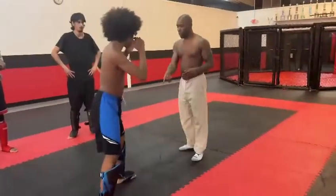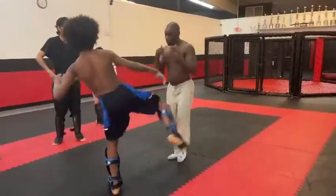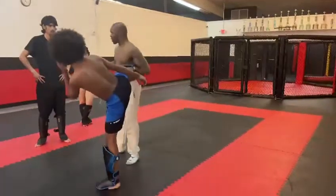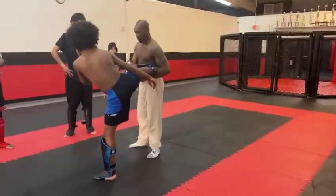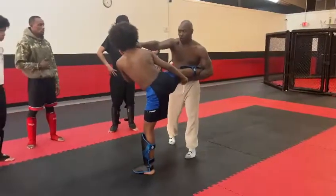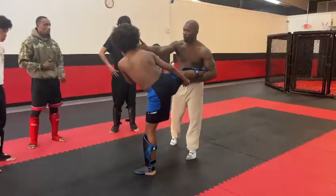When you catch the body kick, I step off the direction of the kick to dissipate the power. Now you follow up with the right straight — turn on the power, go for the knockout shot.